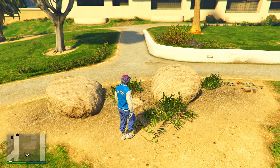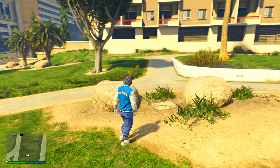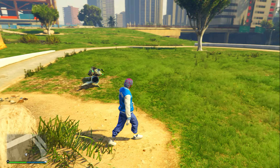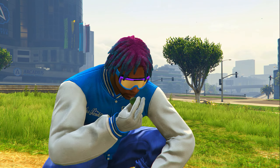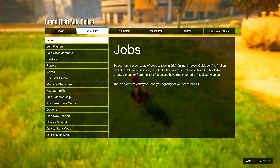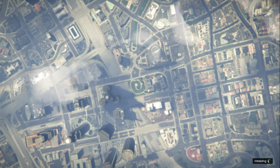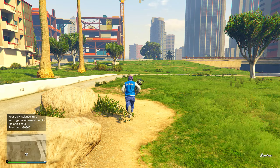What this trick does is, instead of spawning you at the hospital without your vehicle, it allows you to stay at the exact same spot where you ate the peyote plant. That way you can get to your vehicle right away and go to the next peyote plant. The best vehicle to use during this process is the Oppressor Mark 2 — after eating your first plant, hop back on it and go over to the next one.